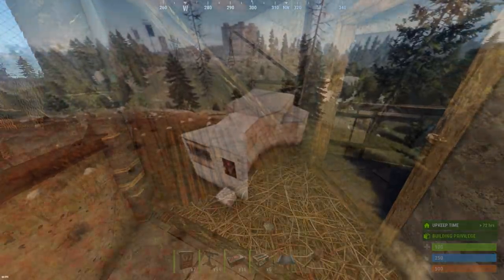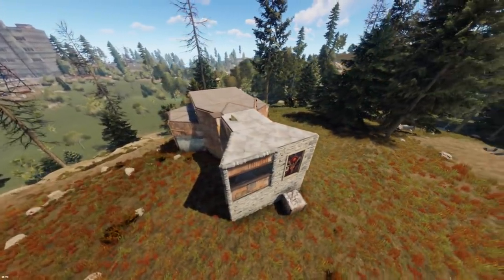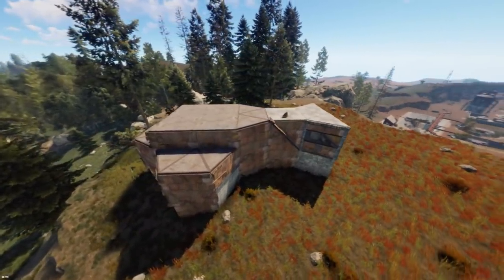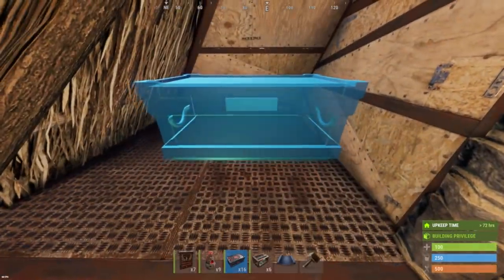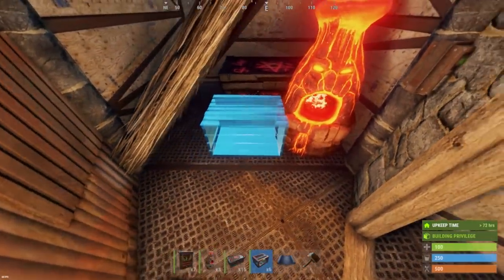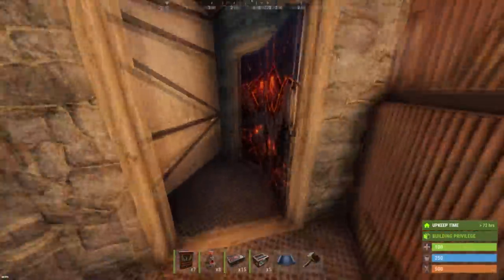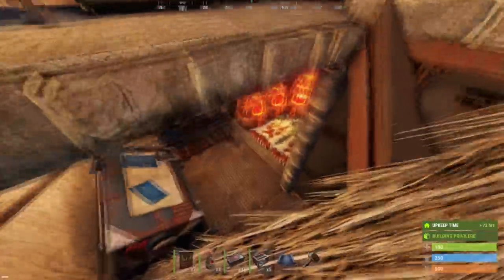Congratulations — you're now the proud owner of a strong and cost efficient 2x2 double bunker base. Next, I will show you my suggestions for how to efficiently arrange the items inside of the core. The placement is optimized so that you can replace all doors without picking up items. Underneath the roof bunker, you can place one large box, a furnace and a small box. Double check that you can still place the twig roof. You can use the same item placement strategy for the space underneath the second bunker roof.